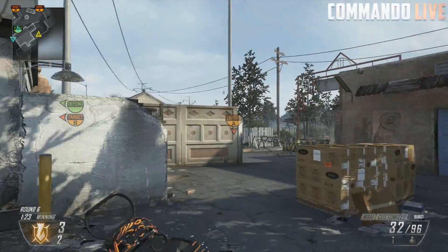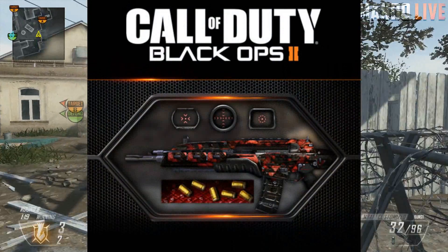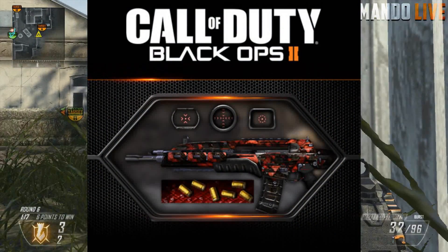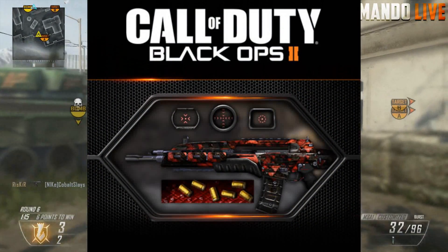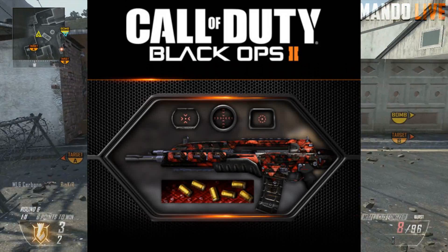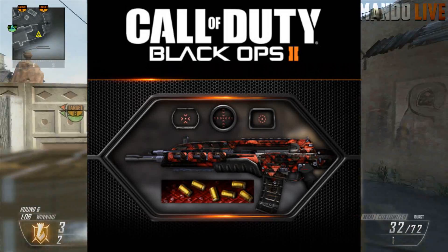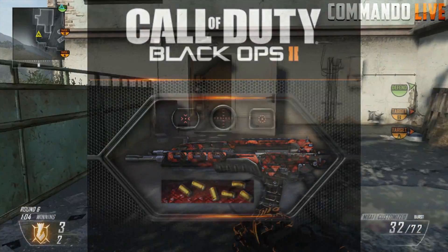The next one is called Rogue. I guess it's like bullet casings or something. I don't really know what it's supposed to be — maybe it's supposed to look more classic with just a little pattern on it. I really don't know. It's just red and black; that's pretty much all I get out of it.